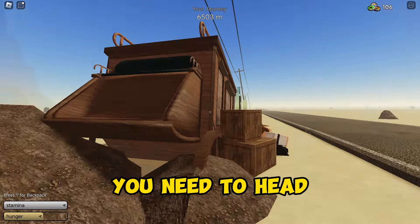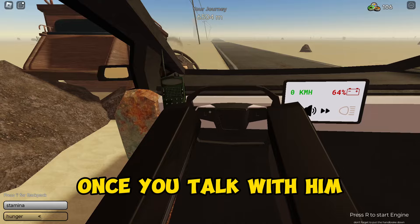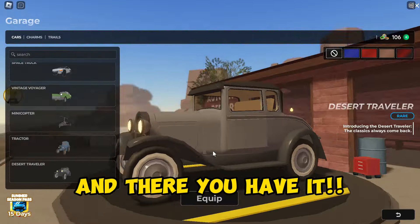This is a Desert Traveller. How do you get it? You need to head to the desert, like 6,500 meters, and talk to this man. Once you talk with him, you need to head to 8,000 meters and kill the boss. Then head back to Obby, and there you have it.